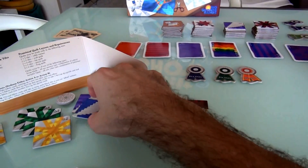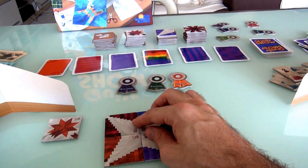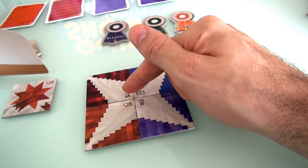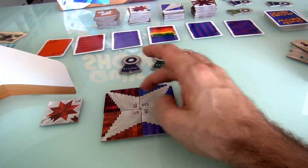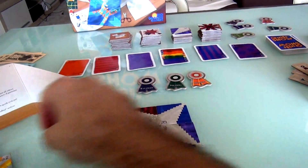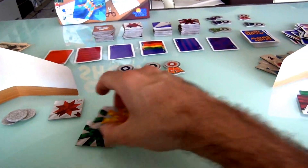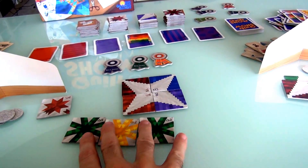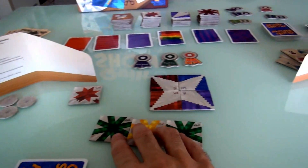I'm going to go all in and try to win this with a lovely 2x2 wall quilt. Its default value is 5 plus 3 plus 3 plus 5, so its default value is 16. It's all the same pattern, not the same color. If I want, I can pump that up to 17, 18, or 19 if I feel it's necessary. I could also enter a second quilt — a table runner worth 5 plus 2 plus 3, a value of 10, which I could also pump up.